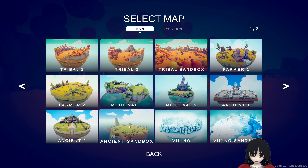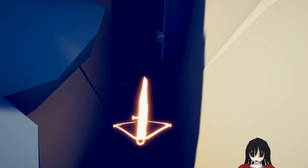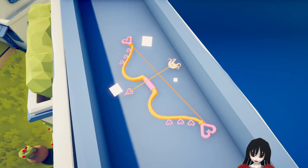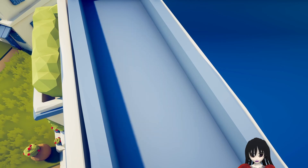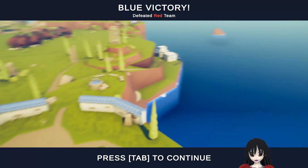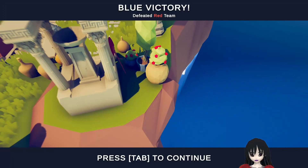Next up, ancient sandbox. The first one is over here between this wall — very hard to start. Then we go on top of the nearby roof. Cupid. And the next one, right over here. And the next one.